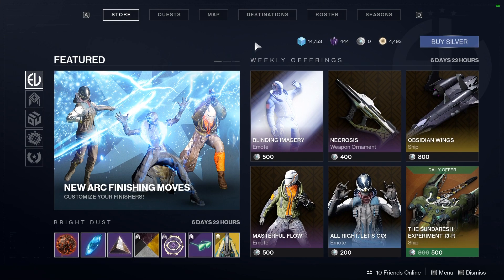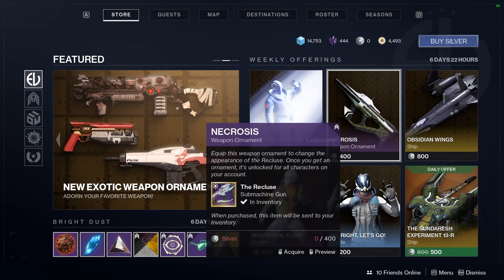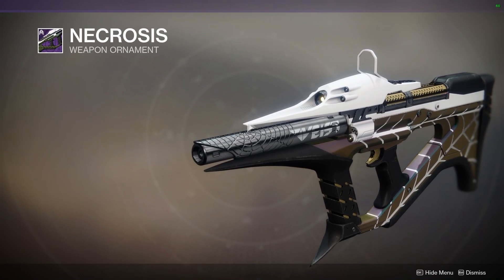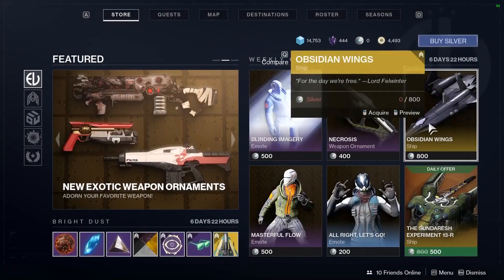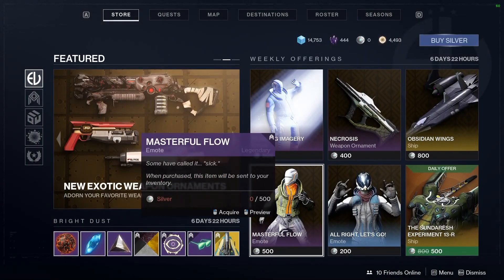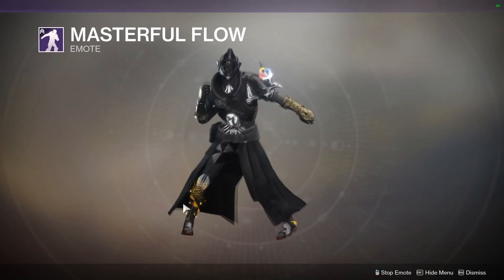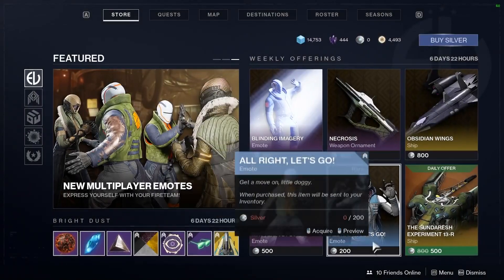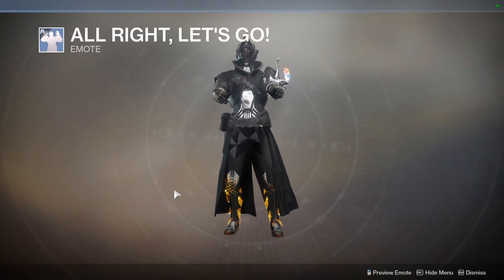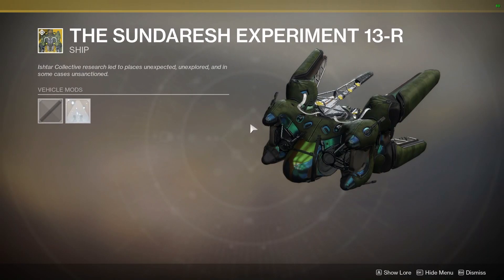For Silver we have the Blinding Imagery emote, Necrosis — the skin for the Viced weapon — the Obsidian Wingshot, which looks cool, and the Masterful Flow emote with some fire moves. And this ugly ship — that ship's disgusting.